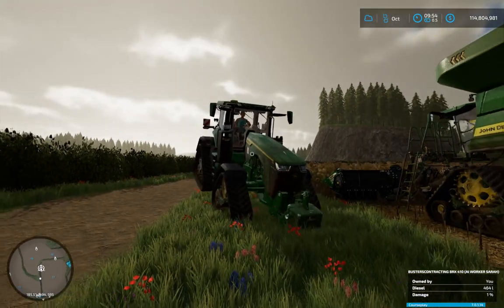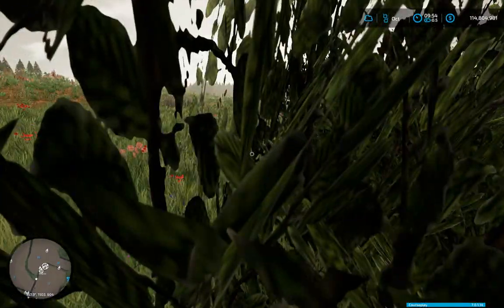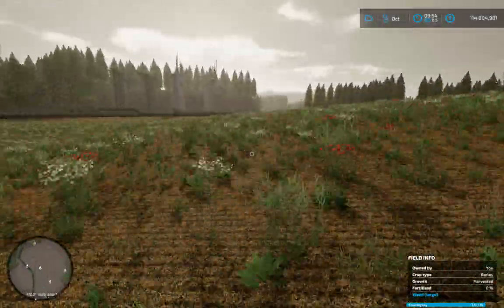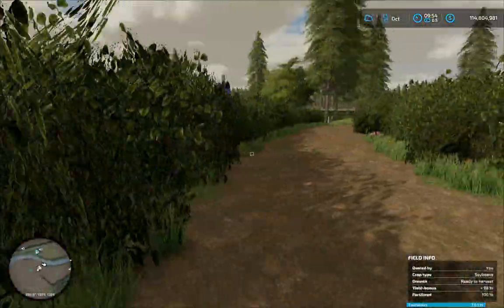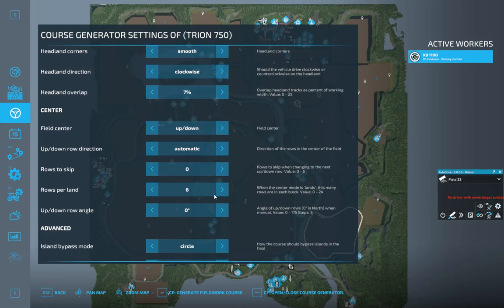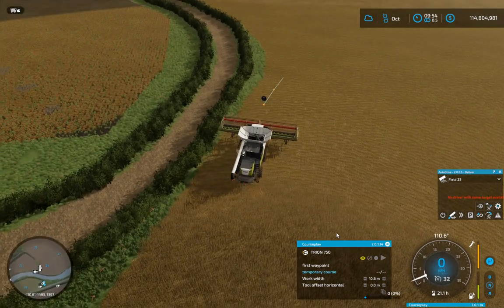I'll move this down. That's ready to go. Put my phone on silent before we start. We have soybeans to harvest down here. I can't remember what field we have this on, so let's get CoursePlay to do all that. The start point is in front of us. I can't see this needing to empty too many times, because soybeans don't have a great yield no matter if you do everything right.